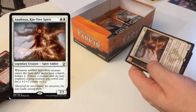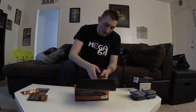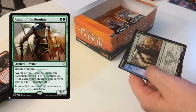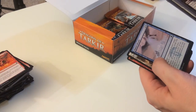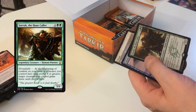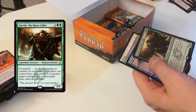Legendary creature — Kin-Tree Spirit. Whenever another non-token creature enters the battlefield, bolster one. That's a Wally thing — he loves tokens and plus-one counters. Avatar of the Resolute — reach, trample; enters with a plus-one counter for each creature you control with a plus-one plus-one counter. I will not be playing that card. Ojutai's Breath — foil, because foil is pretty. Sirak the Hunt Caller — formidable, five-four. Not bad.